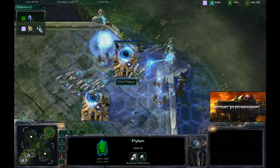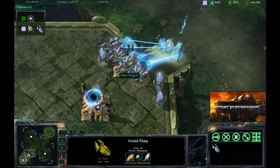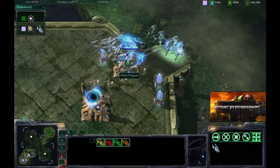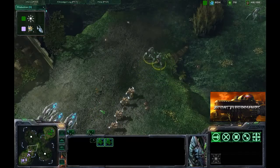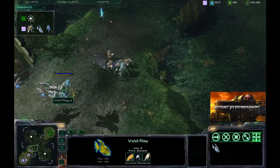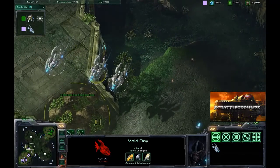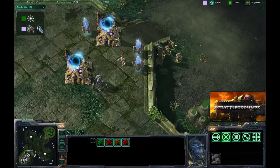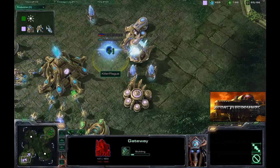There are now a total of four void rays. Tex Mix manages to take out the defensive cannon but there are just too many void rays and the stalkers go down very quickly. He had only two stalkers managing to get away from that attack with four zealots chasing him. He does manage to pick off one void ray before his stalkers go down, with one stalker left trying to pick off another — that void ray escapes with only one hit point. Very good control by Killer Plague, squeezing absolutely every last second of use out of his units.